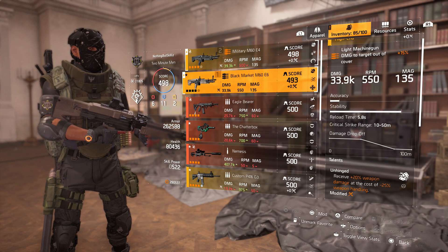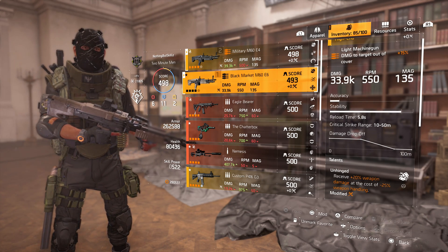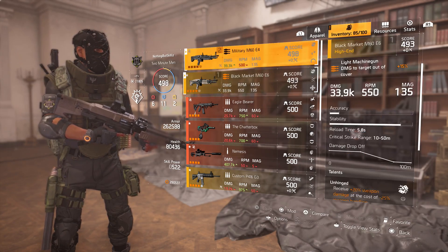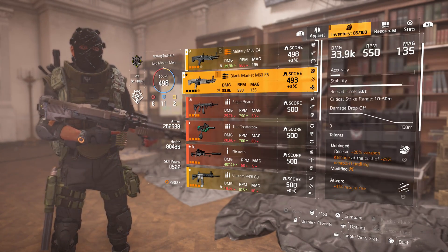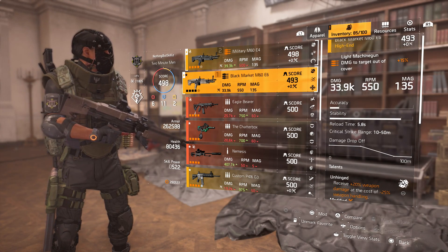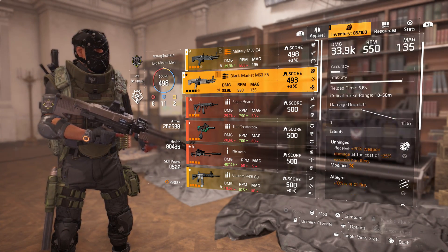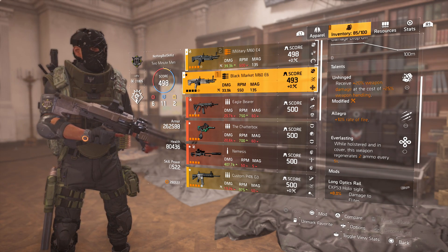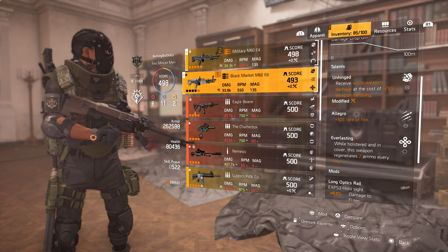This second LMG has 135 rounds. The great thing about LMGs is they get that 15% damage to targets out of cover. It also has Unhinged, just like the primary Military M60, but this one comes with Allegro so the rate of fire is 50% faster, giving it a rate of fire of 550. The bottom talent is Everlasting — while holstered and in cover the weapon regenerates 2 ammo every 5 seconds.